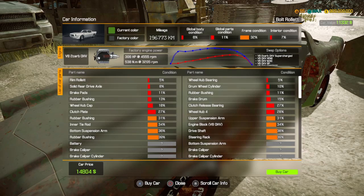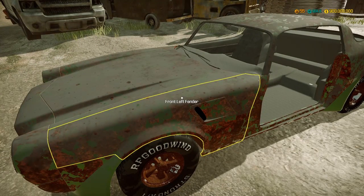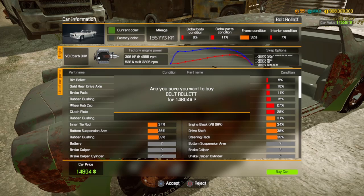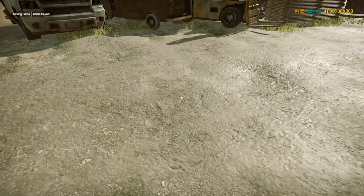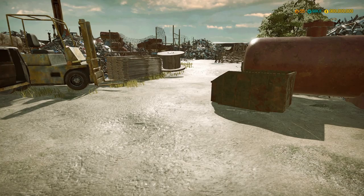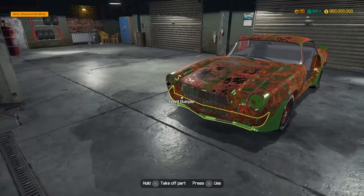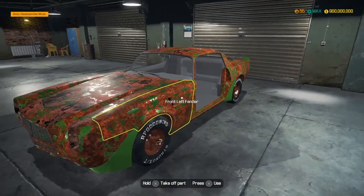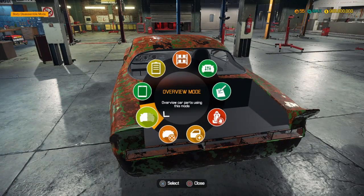It's $14,000 - kind of overpriced, but we're definitely buying it and moving it to the garage. We just got back from the junkyard with the Bolt Roulette, aka the Z28. We're gonna put it on our lift and completely gut the car - take off the tires, the whole suspension, remove the engine, repair everything.